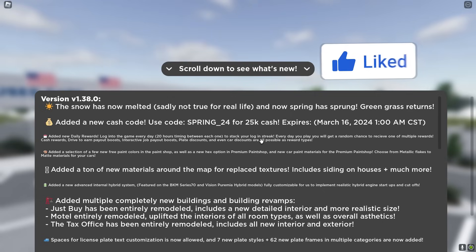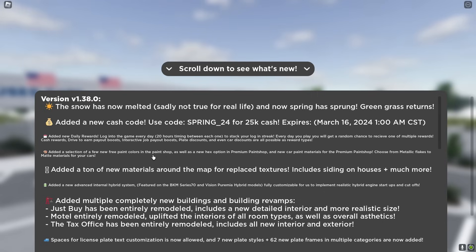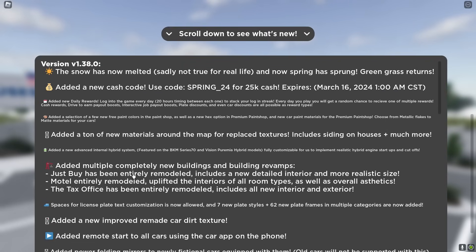They also added a new section for a few paint colors in the paint shop. Then they added a ton of new material around the map for replaced textures, including siding on houses and much more, plus multiple completely new buildings and building revamps, just by the motel and the tax office.